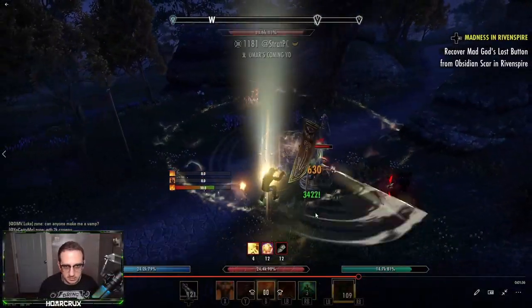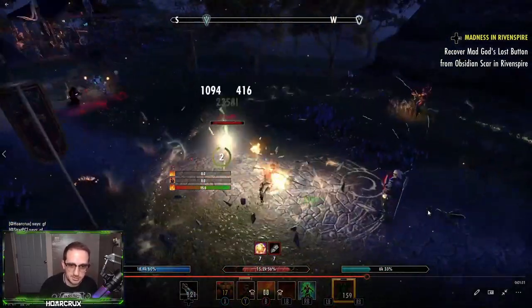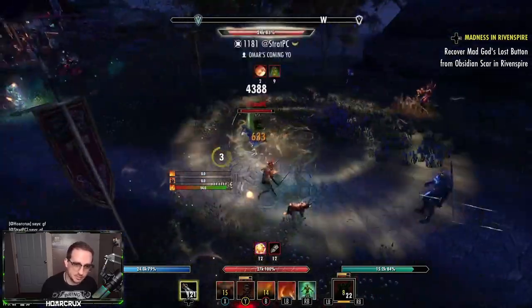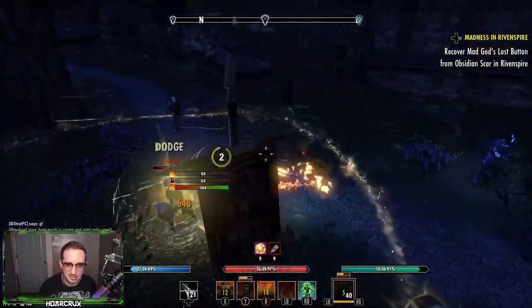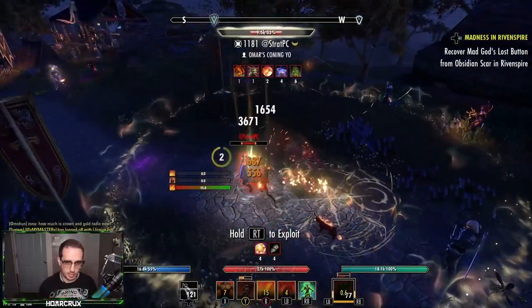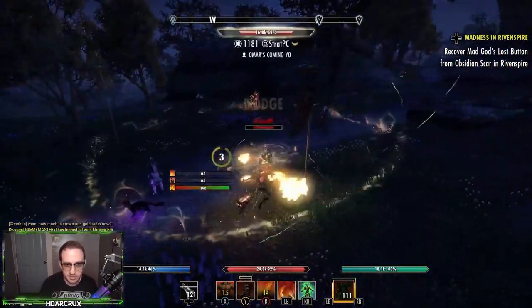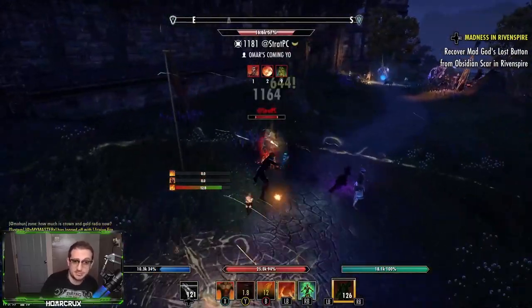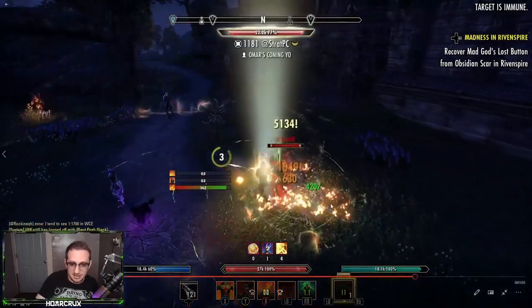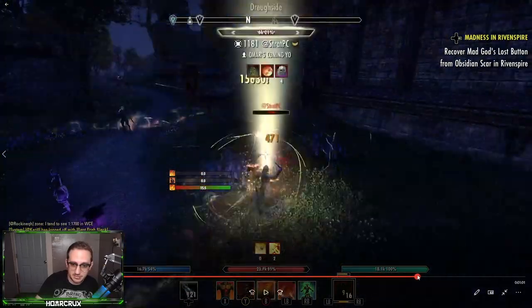Next we're dueling Strat PC — he's my buddy from Xbox. I have a different build here: the refined oak console build with Play Break, which is absolutely devastating against magplars and stambars because every time they purge, they take quite a bit of damage. I'm pretty sure he's running a one-bar build as well. Always identify what weapon types they're running — I know he's on sword and board, so his only CC is going to be Reverb, and he'll be able to block a lot of damage. I'm running him out of his secondary circle and keeping up pressure.